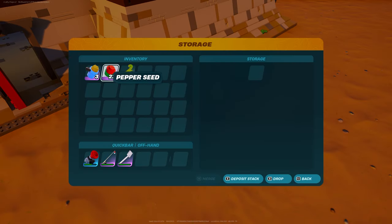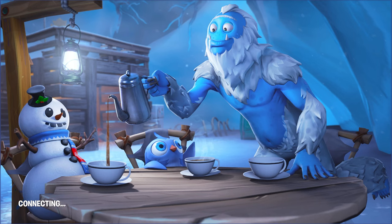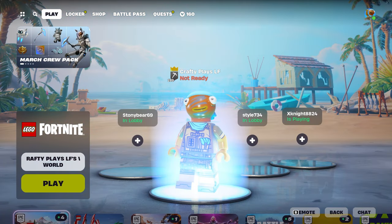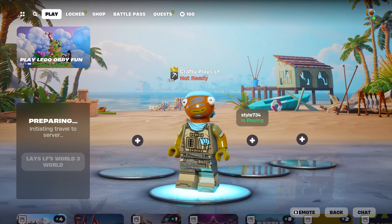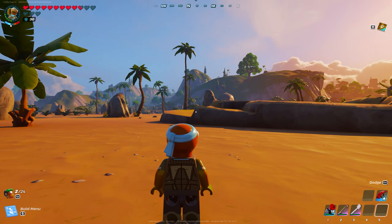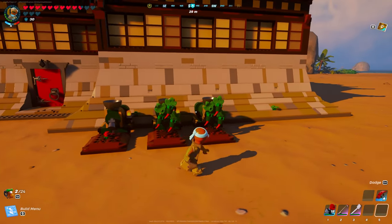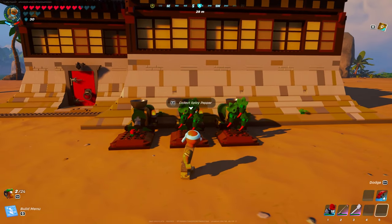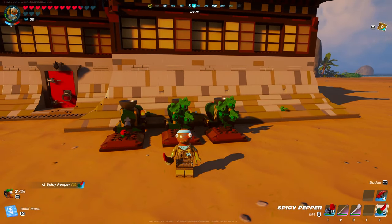There is actually a way to mess up this glitch: simply put the pepper seed in and leave without waiting for it to grow, then rejoin the lobby. When you come back, your pepper will not grow if you didn't allow it to grow before you left the game. So make sure it grows all the way, then pick up your spicy peppers before doing the glitch over and over again — it won't grow to completion if you join back too early.